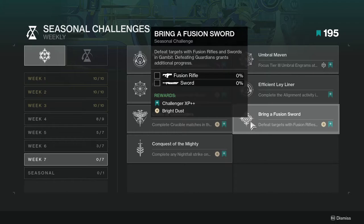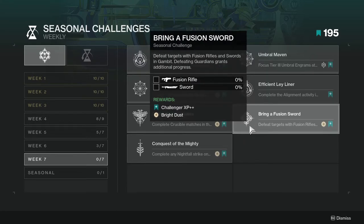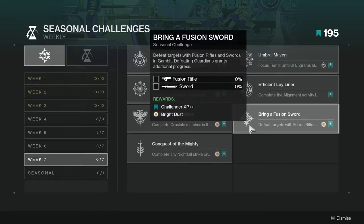Bring a Fusion Sword — defeat targets with fusion rifles and swords in Gambit. Defeating Guardians grants additional progress. For this one, you can use a heavy fusion rifle like A Thousand Voices and do really well. For the sword, you could use the one that actually shoots stuff out — I forgot what it's called. Obviously you could use any fusion rifle and sword you want.